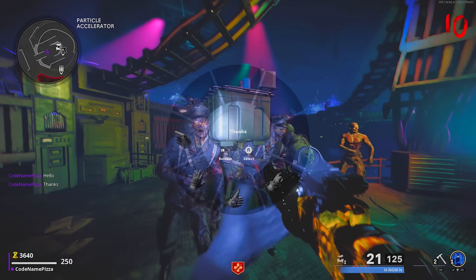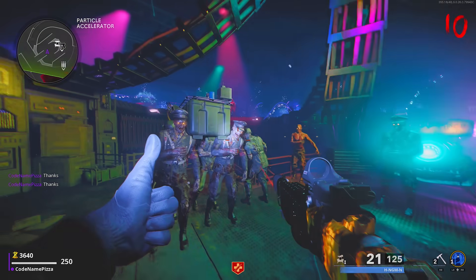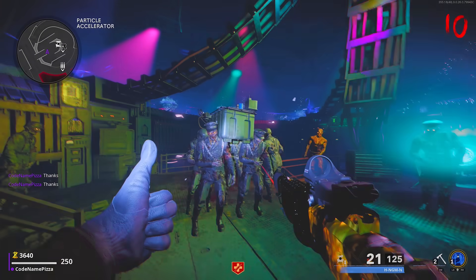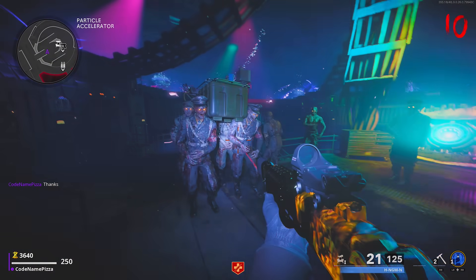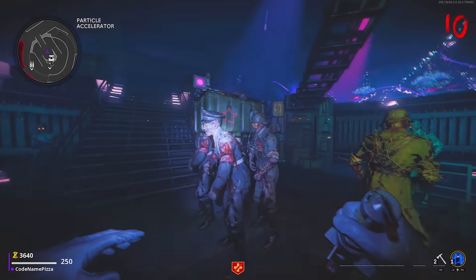What is up everybody! Welcome to the tutorial for the dance party Easter egg here on Cold War Zombies on the Zombies map Dying Machina. When we were live streaming and we got this for the first time, it was the most hilarious thing ever. It's that meme — you guys know the one where they're holding the coffin. That's exactly what we've got inside of Dying Machina.